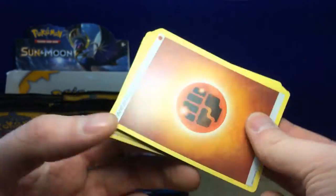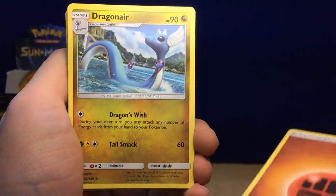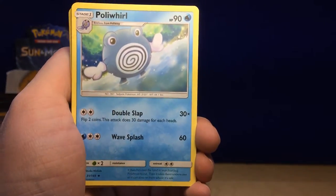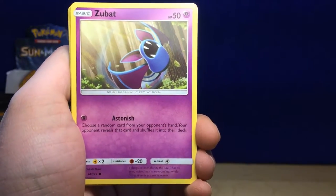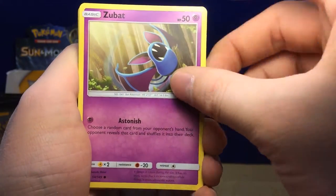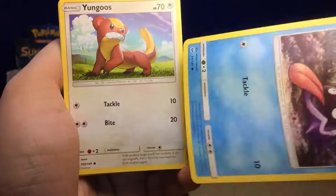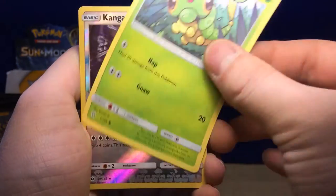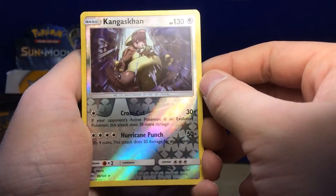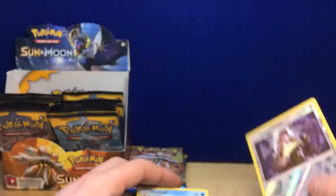Next pack — code card once again starting with an N. Starting out: Fighting Energy, Dragonair, Poliwhirl, Crushing Hammer. I love Crushing Hammers — they're really good to use in a deck just to slow your opponent down.